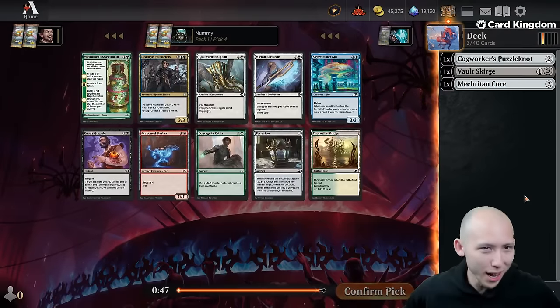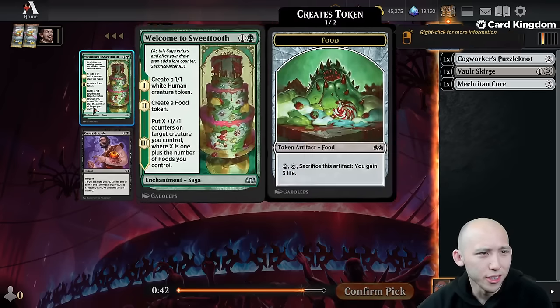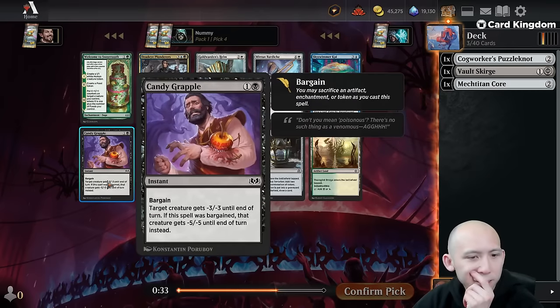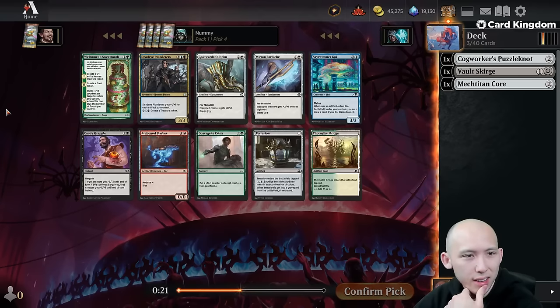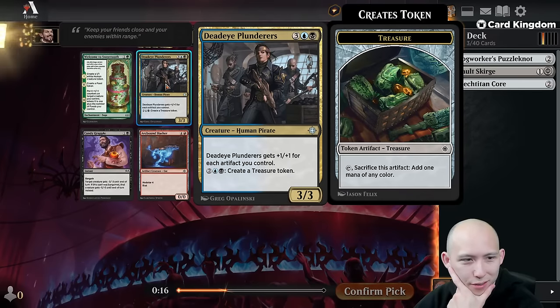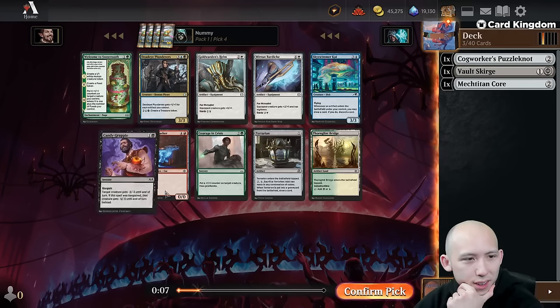Should I be third picking this card? Absolutely not, but we're going for fun. Grapple here is good, Sweet Tooth is great. Right now we're only playing white technically. Both Sweet Tooth and Grapple are so good, but if I go green-white, that is more the non-artifact deck — it's like the 1-1 counter deck. I guess Deadeye Plunderers is probably pretty large in this format. I think I'm going to take the Grapple.